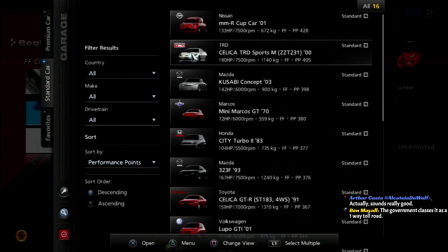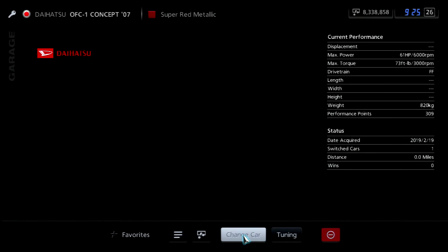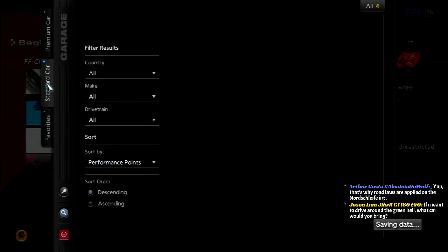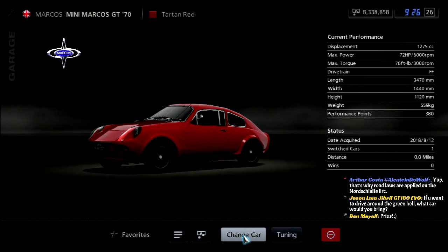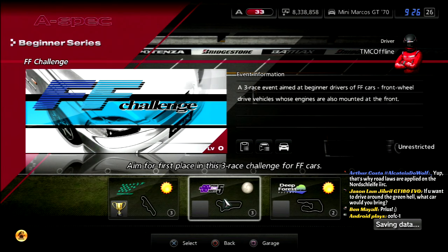I didn't think about this — what do I want to use for this race? Screw it, we'll use the OFC1. Actually no, no. This is a much faster circuit, so I'm going to go with the Mini Marcos. We're going to use the Prius, Ben. God damn it, I'm not using a Prius again. Let's go with the Mini Marcos. I didn't even know that thing was front wheel drive — I thought it was a mid-engine car.